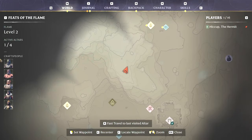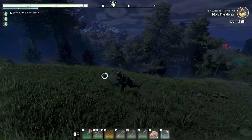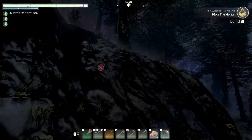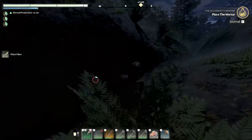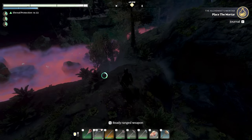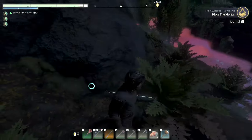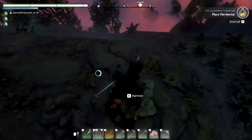Wow, look at it up here - this would be an awesome base spot, what a view! I do have the ability to make another flame altar. It wouldn't be a bad idea to set one up somewhere like this where I could easily jump around to other places because of its height advantage. That could be cool - I don't know, not yet. I still have a little bit of shroud protection up so I could last a little longer in the shroud. What is this?